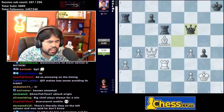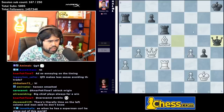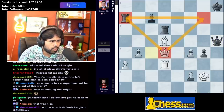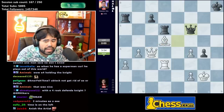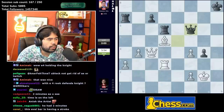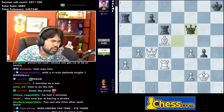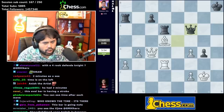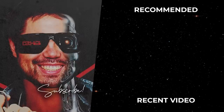Eric plays queen f6 and then flags — you have to be very careful because if you move the queen anywhere except f6 or g7 there is a pin with queen d4 and white wins the rook on a7. He flagged when he played queen f6 — it says 0:00. That's unfortunate. He's definitely much worse if not losing anyway, but to lose a game on time like that is a bit of a heartbreak.